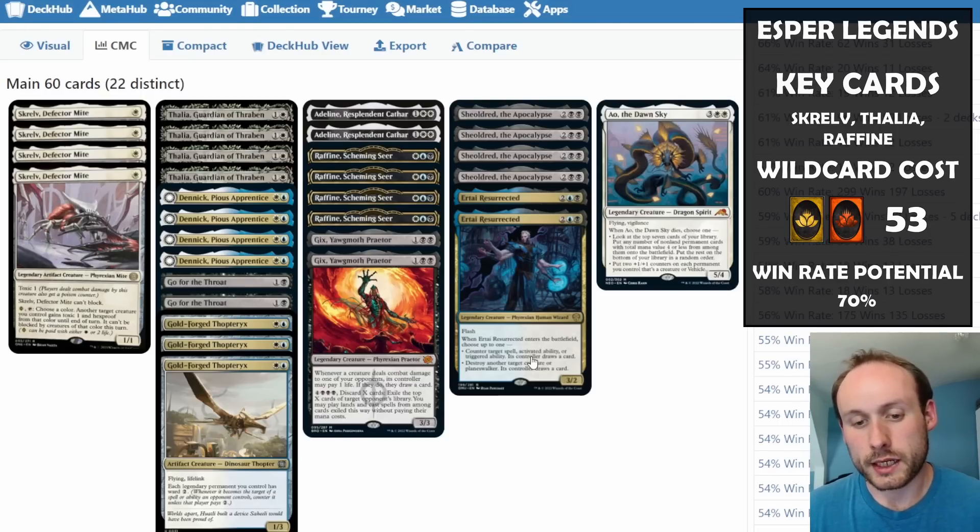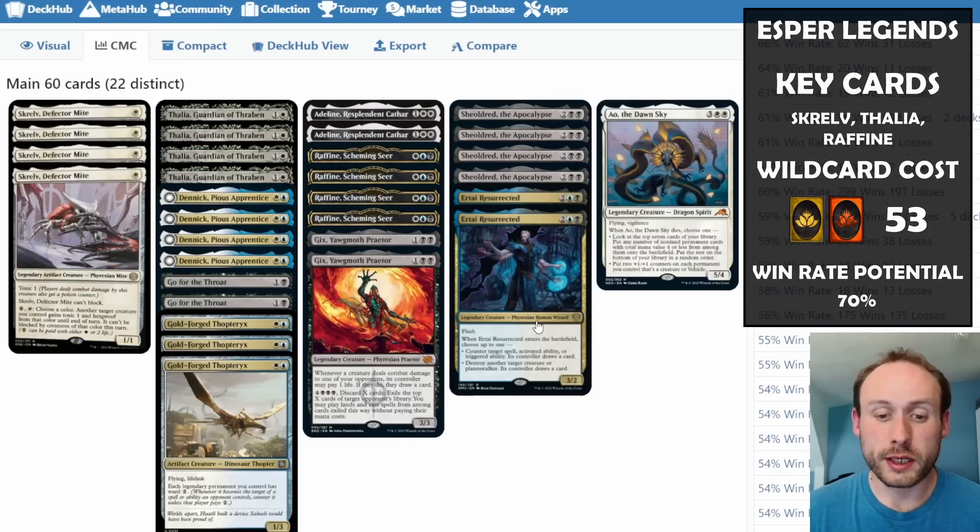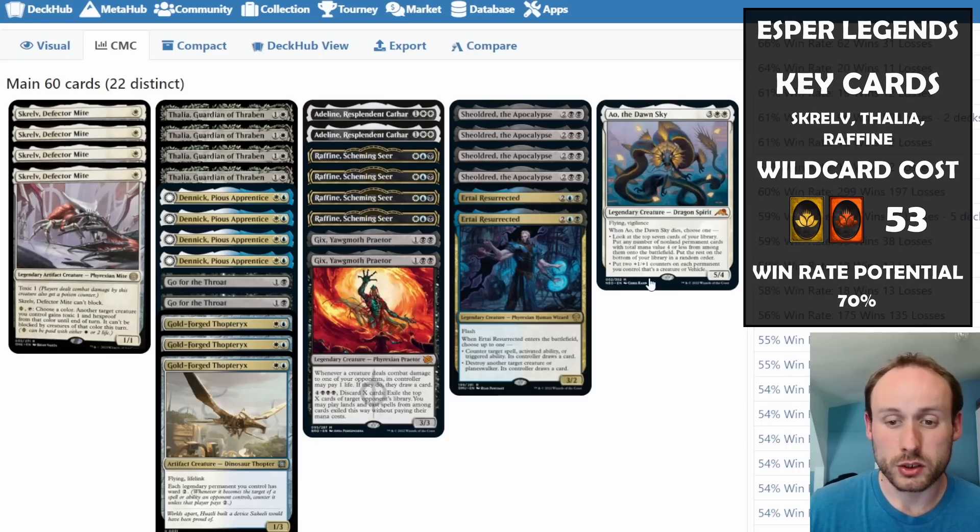Ertai does give the opponent a chance to draw a card, which isn't ideal, but whatever you're destroying or countering is going to be much worse than one card. Then we have Ao the Dawn Sky — a big flying creature that's hard to block. If it dies, you can either look at cards and bring more things onto the battlefield, or put two +1/+1 counters on each creature you control.